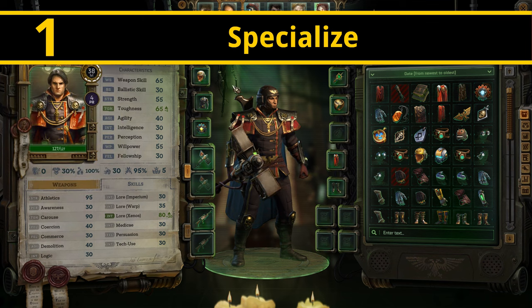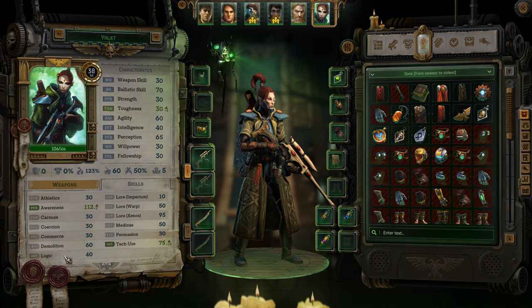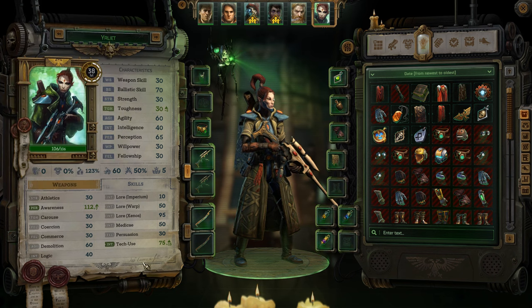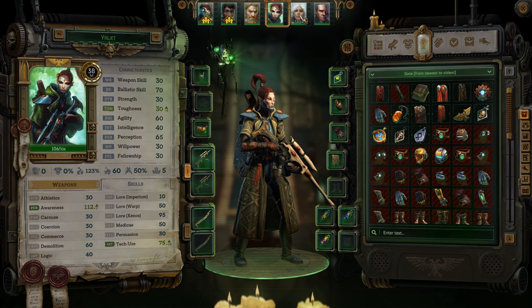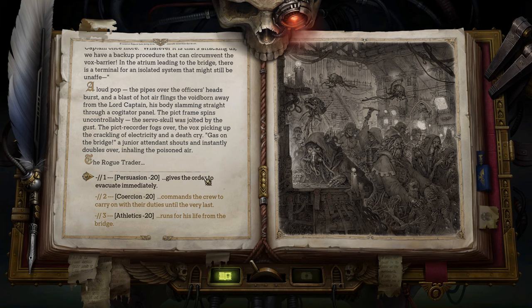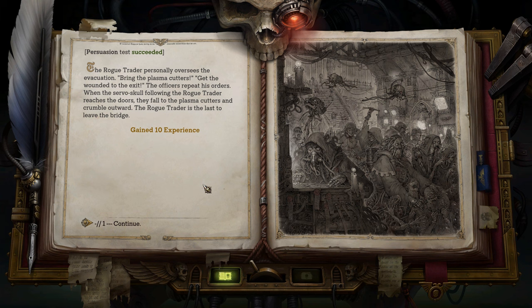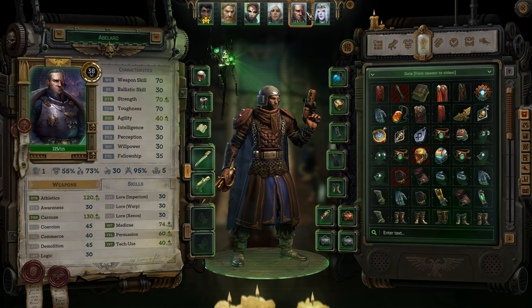Rogue Trader has a large array of skills that will help you increase your combat capabilities, give you access to new dialogue options, or even just open up new areas to explore. However, there are far too many of these skills for a single character to master, so make sure to specialize so you're amazing at only a couple of them rather than simply mediocre at all of them. The important thing to note is that you are almost always able to use your companion's skill levels when resolving skill checks. So even if your main character has the charisma of an old crusty sock, you'll still be able to talk your way through situations if you have a companion with plenty of persuasion. Make sure to have a good spread of skills across all of your characters as this will give you the most options.